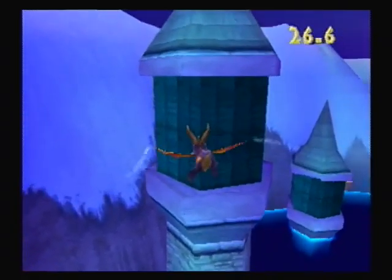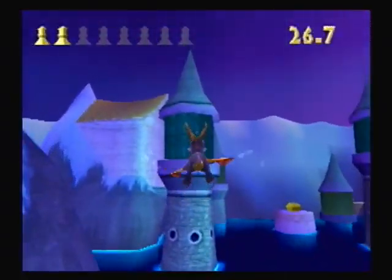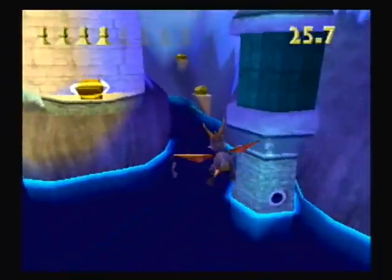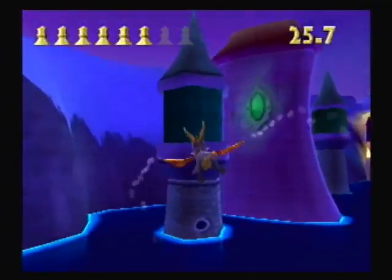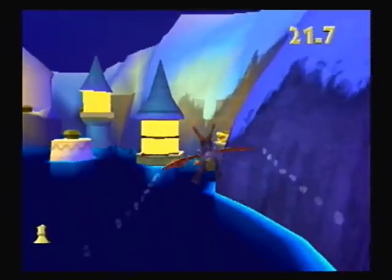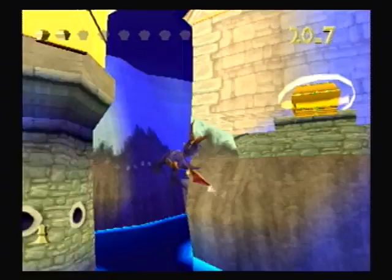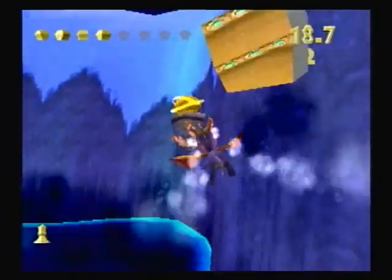Let's try that again. So let's get the lights — get that, get that. Chest. Spyro, don't drop it in the water like an asshole, you bitch.